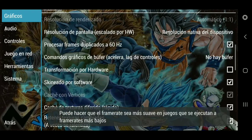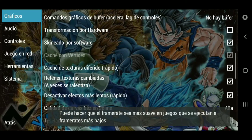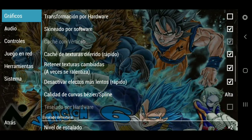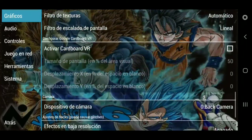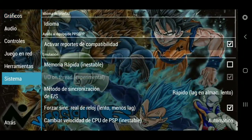Lo pueden prender o apagar dependiendo de ustedes, es opcional. Y luego abajo pueden dejar la primera transformación de hardware, déjenlo apagado. Y lo demás déjenlo igual, prácticamente está igual. En sistema, solo deben activar este: activar el puerto de compatibilidad, y ya.